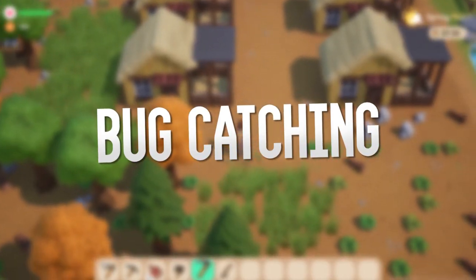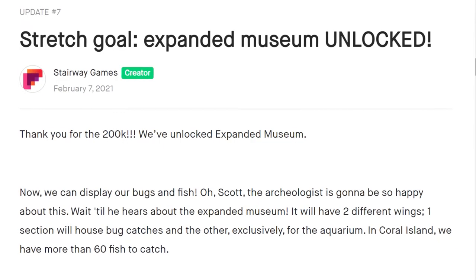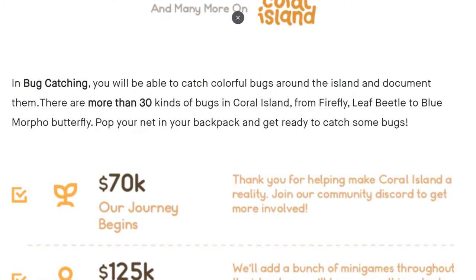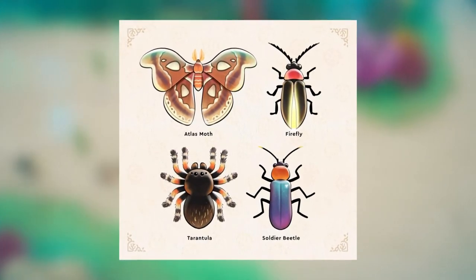Feature number six: bug catching. Coral Island features bug catching, which I believe to be a similar game mechanic to Animal Crossing: New Horizons. This feature was unlocked with one of the stretch goals of the Coral Island Kickstarter. There are 30 bugs that you can catch and document in the town's community centre or museum. It seems like you'll pop a net in your backpack and get ready to catch some bugs. We've seen designs for four bugs already, and I hope there are some hard bugs to catch, kind of like the legendary fish system in Stardew Valley.